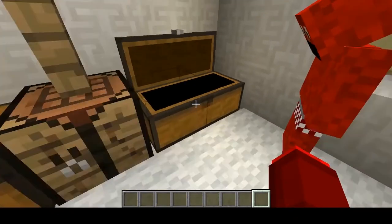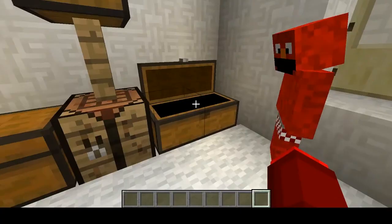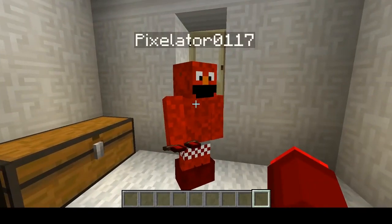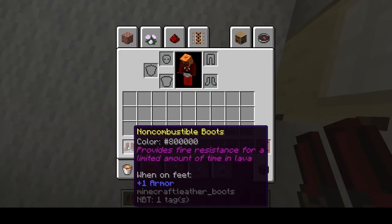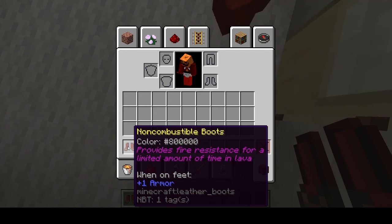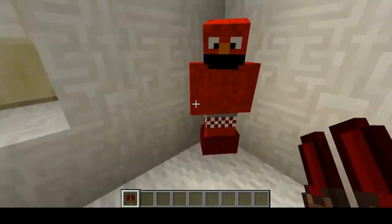Non-combustible boots. Okay, so take those out. What those do is they provide fire resistance for a limited amount of time when you're in lava. They also protect you from fire and magma blocks, and their durability goes down very fast while they're protecting you.